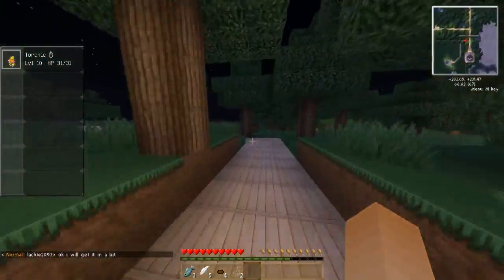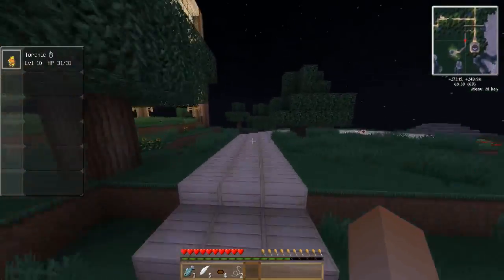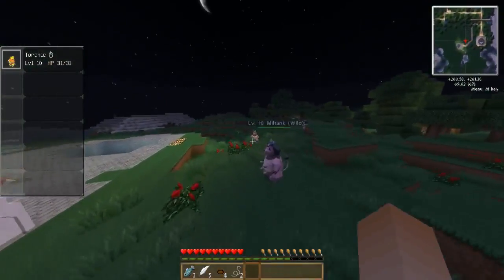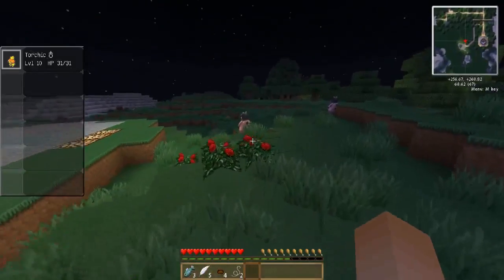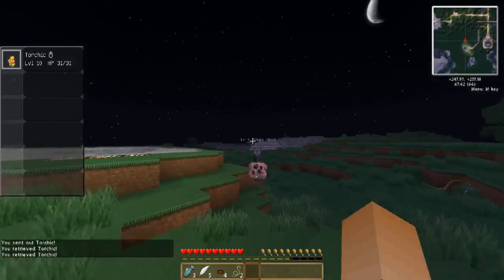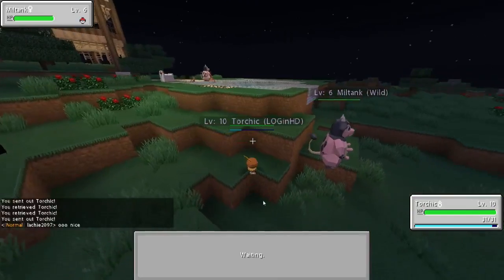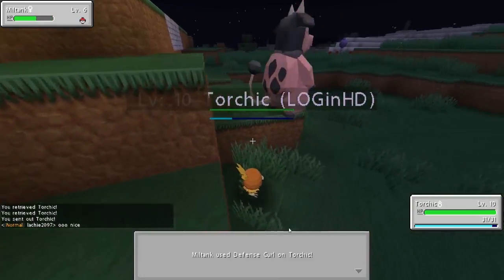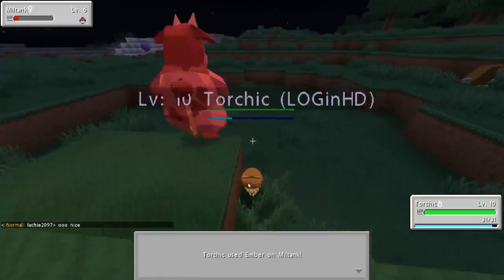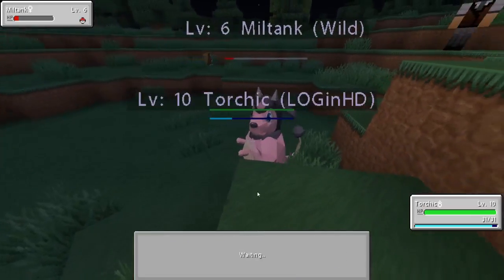I need to get this Miltank — I really need to finish this quest. It's a bit of a walk to the first town. Here's a Miltank — level 10, a bit tough. Level 6 — perfect, come here! Ember — that's actual decent damage! Ember is such a bulk move at the moment. We've got him! Yes, got him! I saw a couple of leather there — let's pick that up. The quest is complete — that little pop-up on the side. Let's go cash it in!